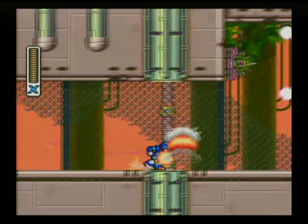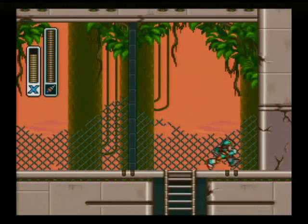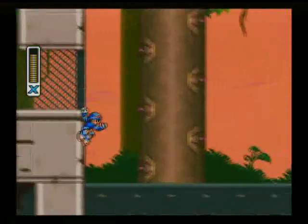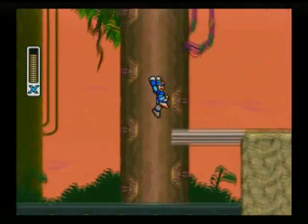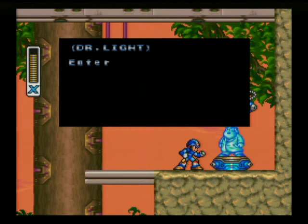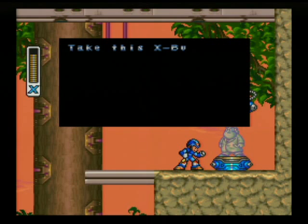Just over here to the right, past the gun turret, there's a cracked looking wall here. We can tunnel on our way through here with the tornado fang. Slide down the wall, jump, air dash across here, vertical dash up to here — I want to make sure you get that leg upgrade. Enter this Capsule X.